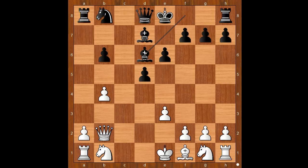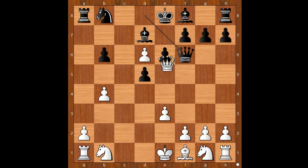If Bishop takes on d6, Queen takes on g7. That is why Wesley So played Queen to f6, offering to trade Queens. And the offer was accepted. Pawn takes Queen.